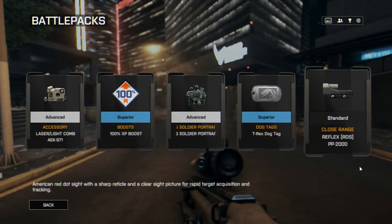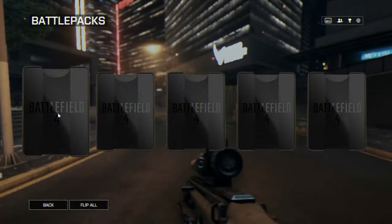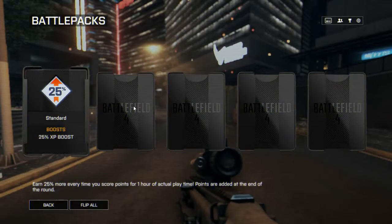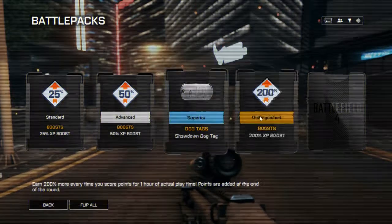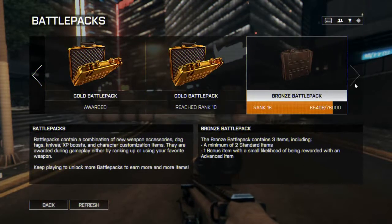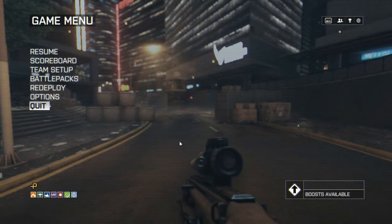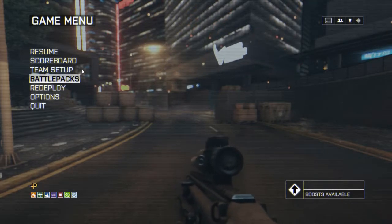PP-200 reflex - yeah, that's kind of good for that. And the last one: XP boost, XP boost, showdown dog tag - that's kind of cool. 200% - yeah, that's cool. And tactical light for the M416, which is, yeah, the European M4. So I'll come back when I've unlocked a couple more of these battle packs, but basically all the good ones are gone now and I've used up all the good ones.